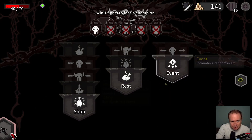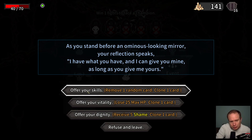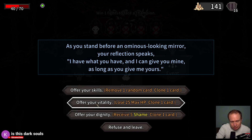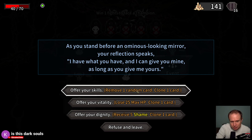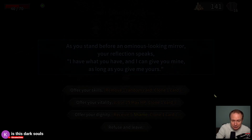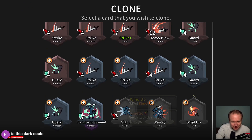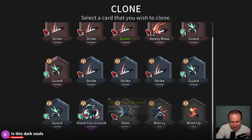I guess we'll do that. We're almost to the point where we need the rest, which is good. Offer your skills — remove one card, clone one card. I like that a lot. Offer your vitality. Or offer your dignity — receive 5 shame. I mean, I'll remove — I guess this is remove a random card. Jerk. Very uncool, game.